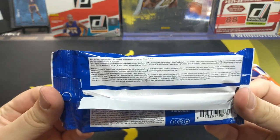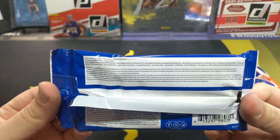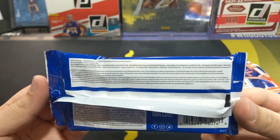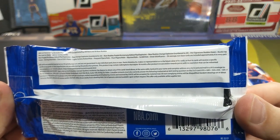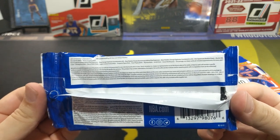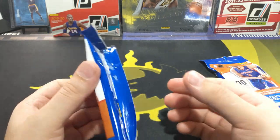Alright, so in these you're going to be looking out for Arriving Now holos, Class of 2021 inserts, Lights Camera Action inserts, Sky Views — I mean all kinds of stuff. There's also chances of pulling autographs. I've never pulled one personally from a fat pack, so good luck this time.